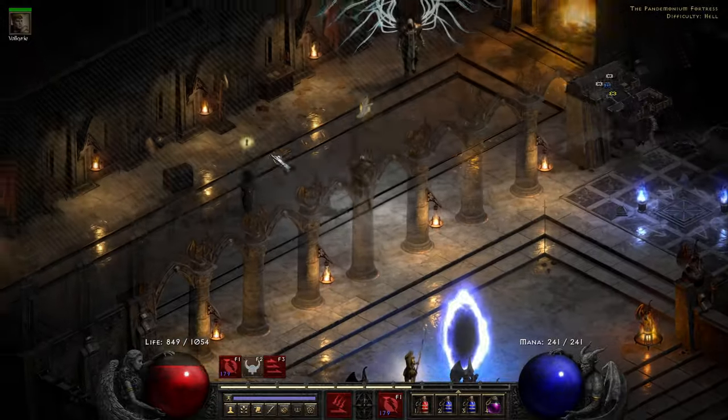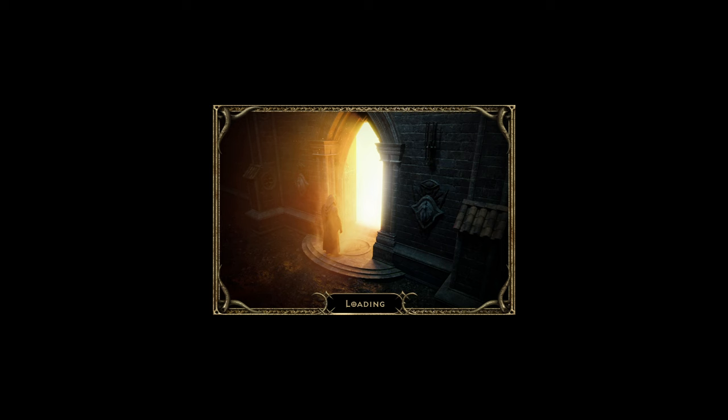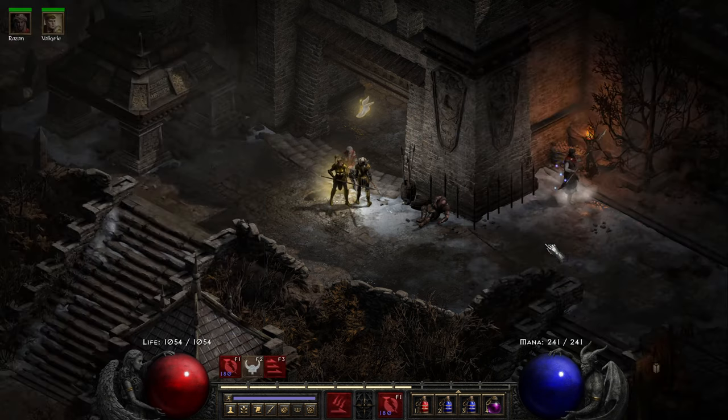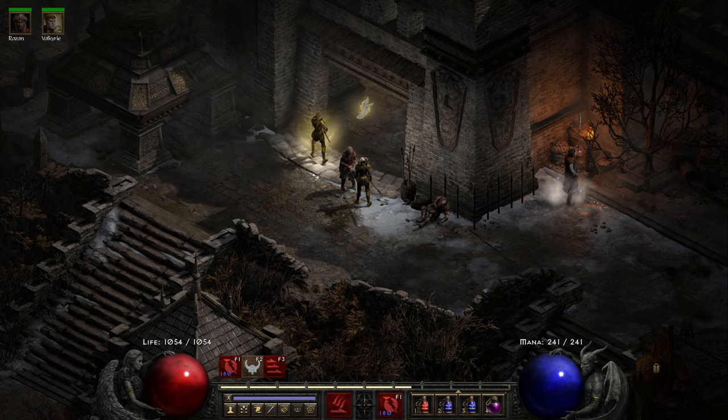We're now going to go into Act Five. We're going to farm a bit of Eldritch as we always do, just to get a few more levels. I want a nice safe smooth transition through Act Five, so we're going to farm Eldritch, probably jump back in just before the Halls of Pain because Pindleskin might be a little bit tough - he could probably one-shot me. Then you've got the necromancer with all the corpse explosions, and obviously Baal himself. We're in Act Five now - we have a chance for every rune to drop, even Zod.